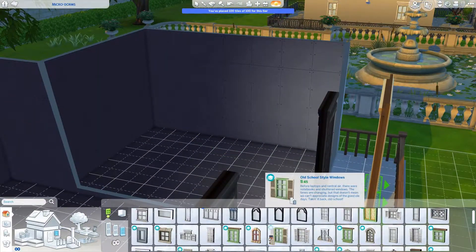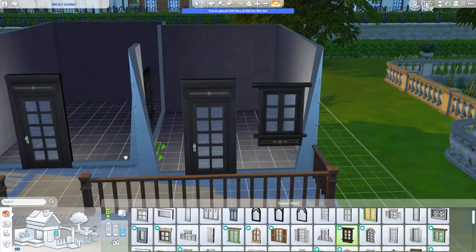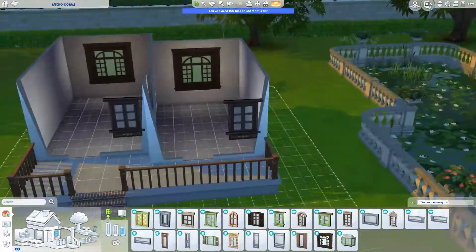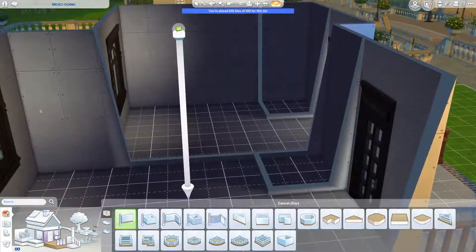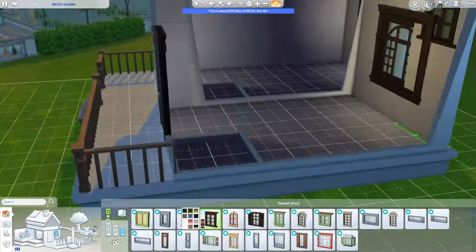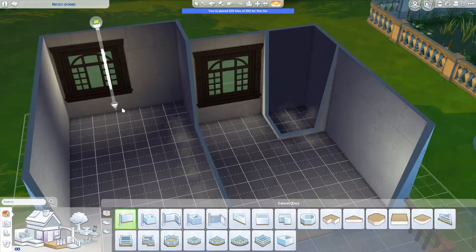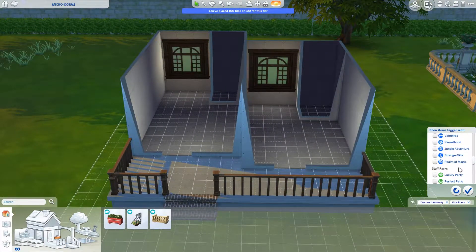I fiddled with the length and height for quite a while, but that's okay. I did two different little themes and I think they're pretty cute - I'm happy with how it turned out. The packs we're using: I'm limiting packs to keep it accessible for everyone and to give me more of a challenge. We're using University, Parenthood, Kids Room, Tiny Living, and base game.